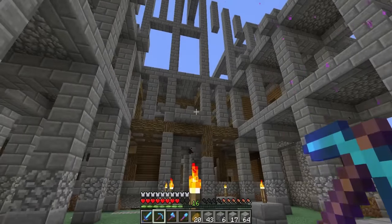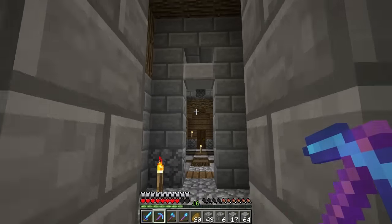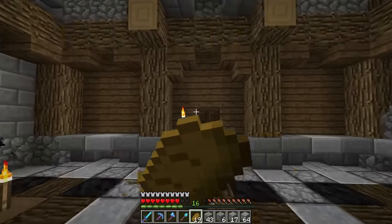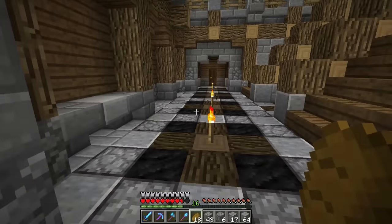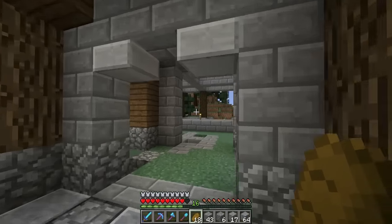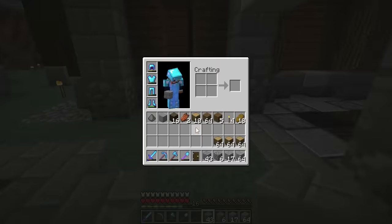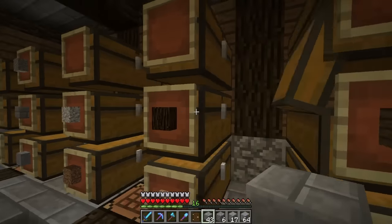I don't know if I want to make a dungeon just yet. We don't have a basement, and basements are the best for secrets because you can make secret tunnels — that'd be so cool. I just don't have the infrastructure yet, but I will in the future. Let me grab some doors from the chest room so we can start figuring out exactly what we want to do.